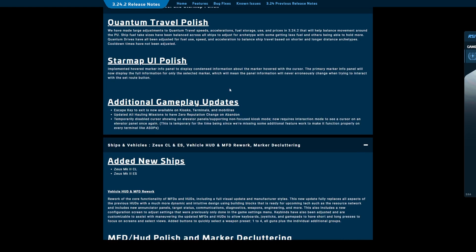Star map UI: the primary marker info panel will now display full information for only the selected marker, which means the panel information will never erroneously change when trying to interact with a set route button. I think I was having that problem a couple of times, so that's a pretty good fix.